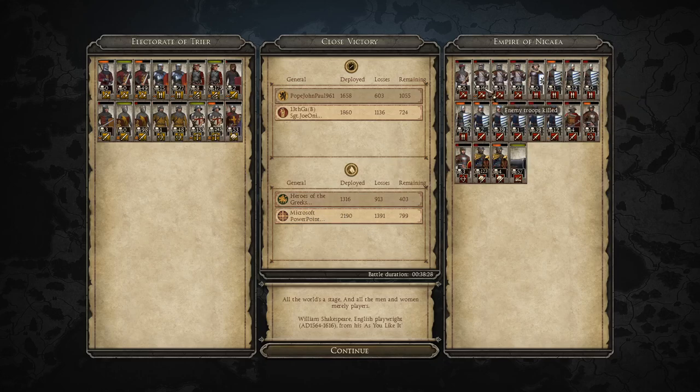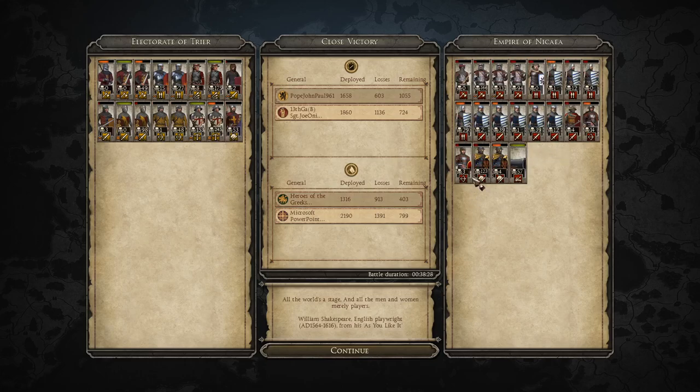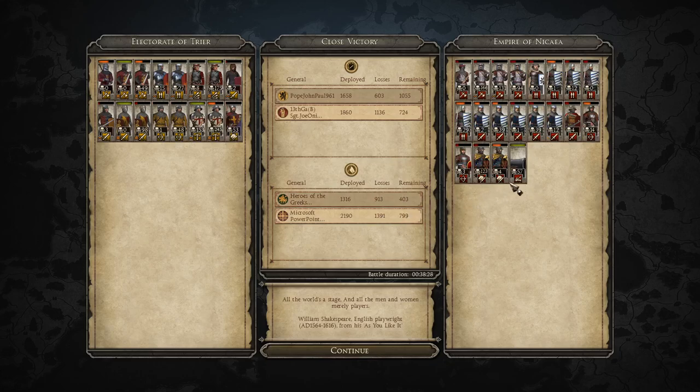Microsoft PowerPoint, playing as the Empire of Nicaea, getting 166 kills with his heavy shock troops and 131 with the other one. His spears doing atrociously — not even getting over 30 kills. His cavalry not doing so well either. He just brings a lot of elite stuff. Look at the size of that army in comparison to this one — clearly he went for quality over quantity, and it kind of showed. Heroes of the Greeks probably could have done with bringing more quantity — more stuff just to throw into the breach. His cavalry did okay with 123 kills — very nice. That's kind of the only unit that really did insanely well, plus the bombard getting 57 kills. Most of his other stuff, apart from his shock troops, didn't do so great.